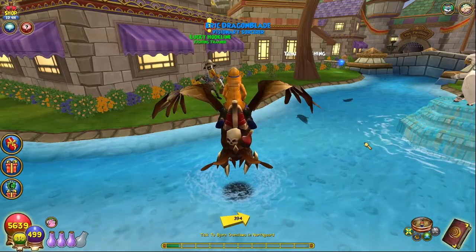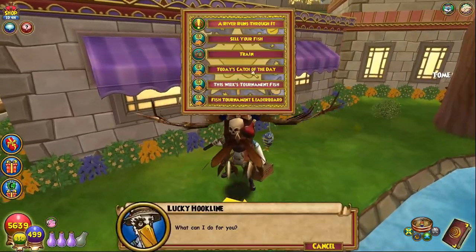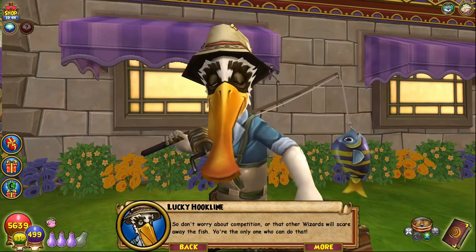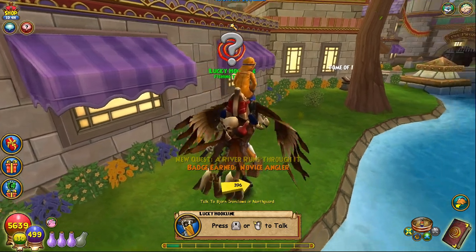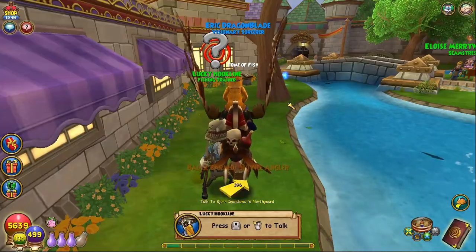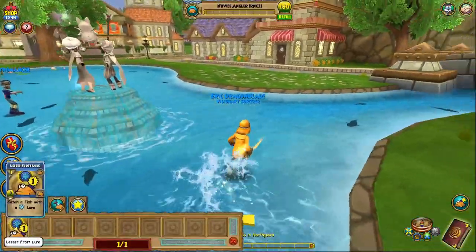Now we're going to begin our fishing journey. To start off, once you have all your fishing gear, go ahead and talk to Lucky Hook Line — he's going to give you this quest. I'm just going to skip through the dialogue because he just explains how fishing works. I've already explained this in my first fishing video. You can also just read through the information he gives and you'll get a basic understanding of how fishing works.